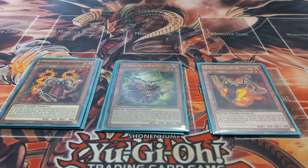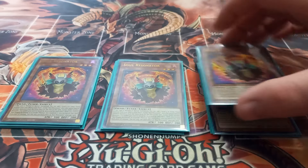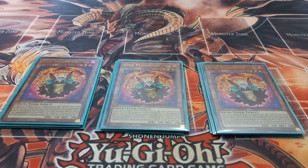Next I play three copies of Soul Resonator to finish off the resonators. Soul Resonator has the effect that if it's normal or special summoned you can add a level four or lower fiend monster from your deck to your hand — one card I side in for decks like Snake-Eye is Skull Meister, which Soul Resonator can technically search. Soul Resonator also has a graveyard effect: if you control a Red Dragon Archfiend and any of your cards would be destroyed by battle or card effect, you can banish Soul Resonator from your graveyard instead. You can only use each effect once per turn.